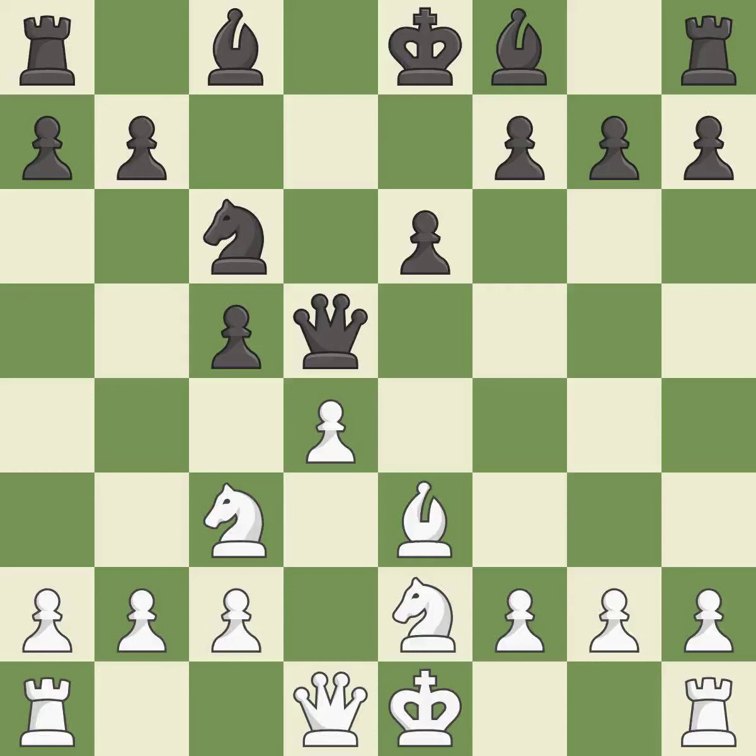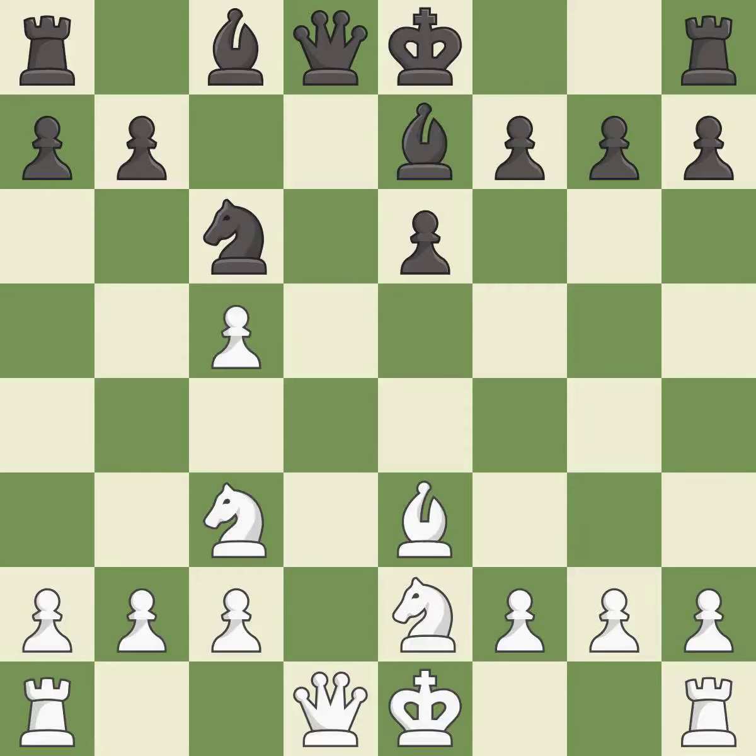This activates a piece and simultaneously wins time by attacking an opposing queen. This is the only move that works — it is a great move. This lets the opponent capture a pawn to win material; it is a mistake. Capturing that pawn wins material. White was better off, but now their position is winning — it is an inaccuracy.